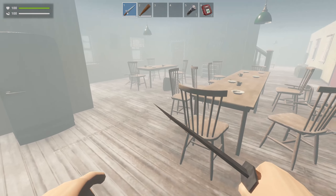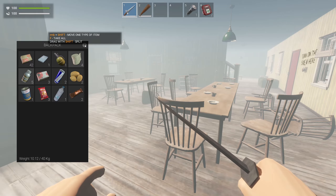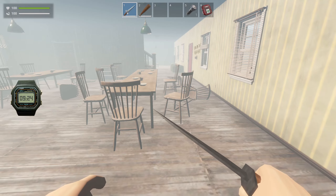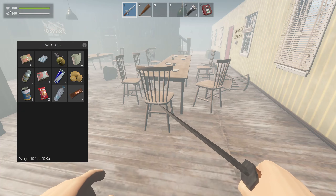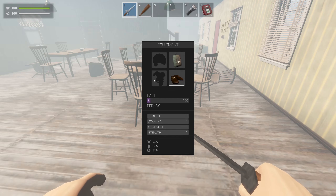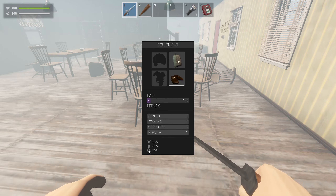You have a health meter and a stamina meter at the top right. Right mouse button and shift will move one item at a time; F takes all; shift and drag will split an item. The G key brings up your equipment screen where you can see slots for helmet, breast armor, bag, and shoes. I'm level one with a lot more to go, and that screen also shows your hunger, thirst, and tiredness.